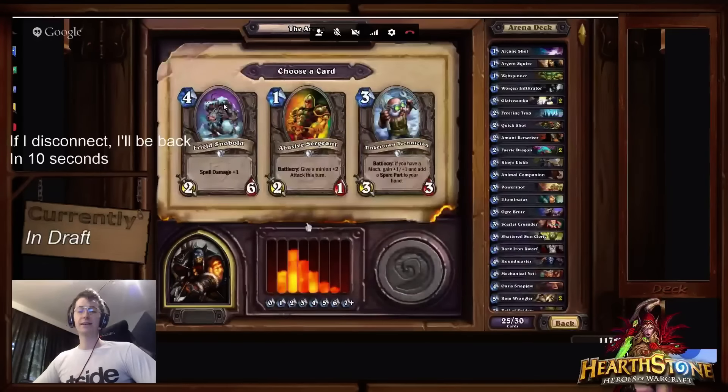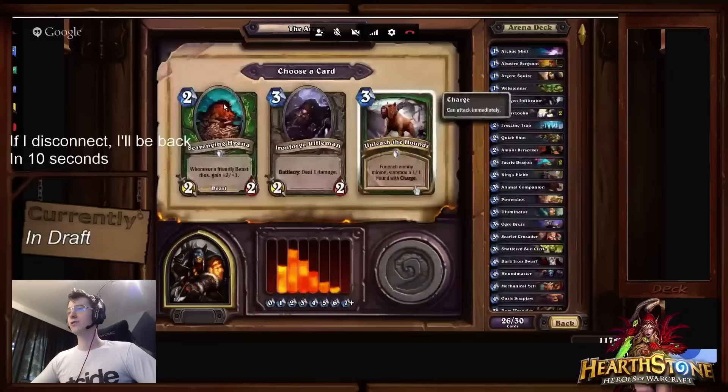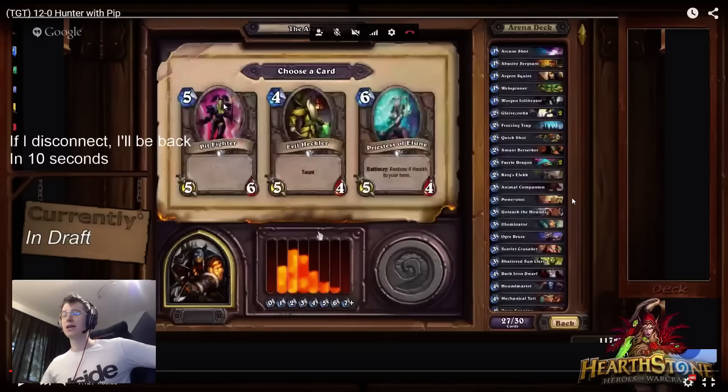Shattered Sun Cleric is another one of those cards that really rewards you for having a lot of early game — if you have your 1-drop and 2-drop you're probably going to have something on the board, and Shattered Sun is a very good card. Abusive Sergeant is exactly the same scenario — if you have a good early game, Abusive Sergeant is a very good card.